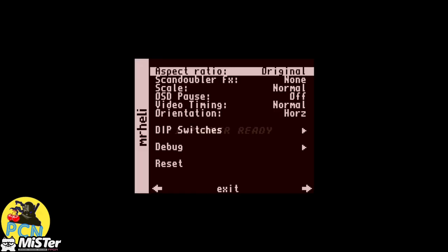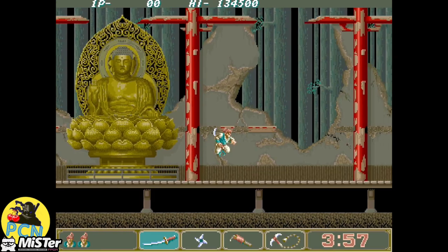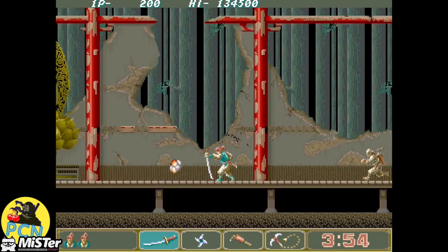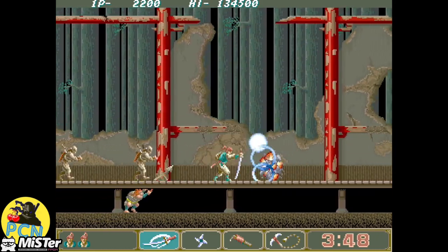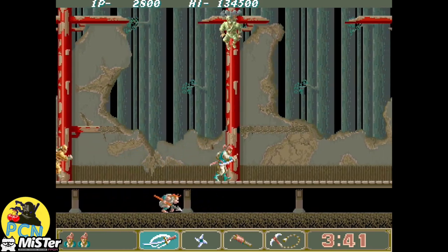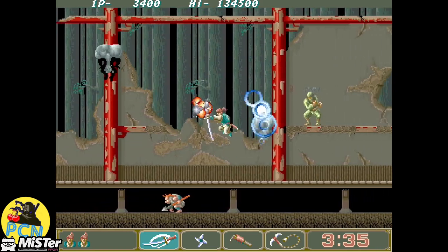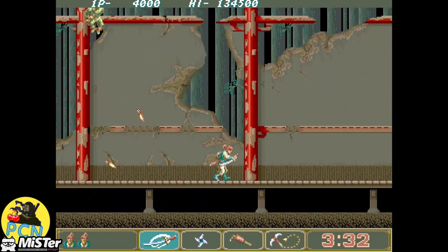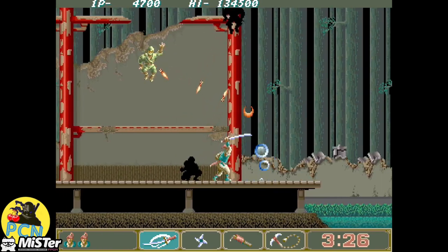Let's check out Ninja Spirit — I've done a separate video on this game if you want to see it played more, but we're just testing them out here. Fantastic game — a one-hit-dead game, but what a game! A lot of these M72 games came out for the PC Engine. R-Type definitely did, as did Ninja Spirit and Legend of Hero Tomaon. Let me know in the comments if I'm wrong about that.